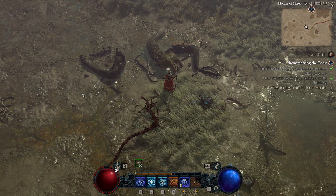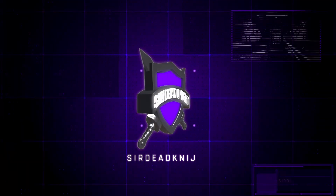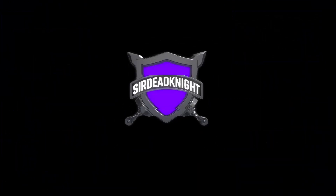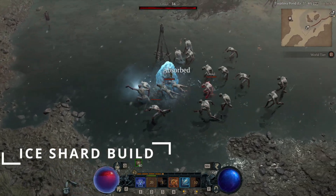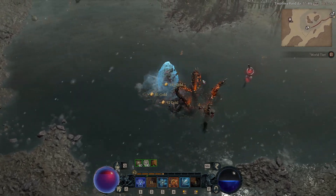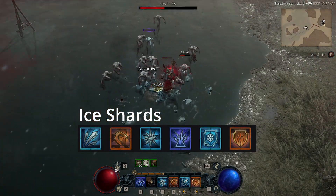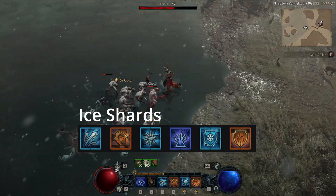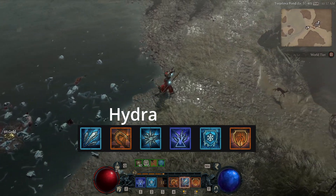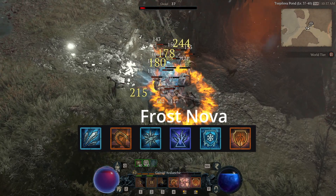But we swapped over to the Ice Shard build. Moving on to Ice Shards, we're going to start seeing the effects of the enchantments. Fireball is an enchantment — it's not really a skill — but we have Ice Shards. We have Hydra, which is going to be on pretty much to do single target. We have Frost Nova, which is going to help us freeze and crowd control.